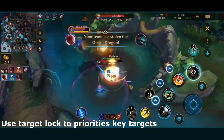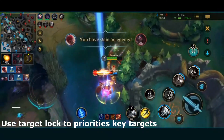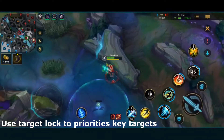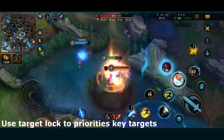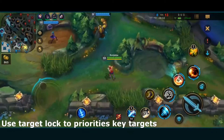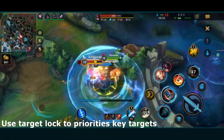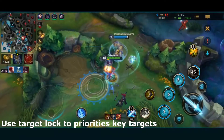The default priority for your skills and basic attacks goes to enemies with the lowest percent HP. However, this could be a tank and you can be missing out on a kill on a carry — just killing a tank and using your skills on them instead. This is why you want to be using target lock with both ADCs and assassins. Especially when many enemies are around, it's hard to hit all your skills and basic attacks onto the enemy that you want.